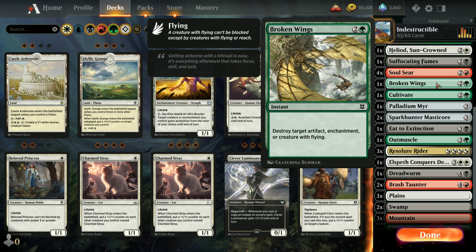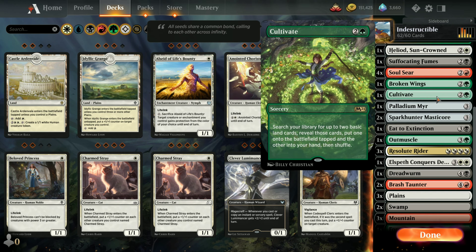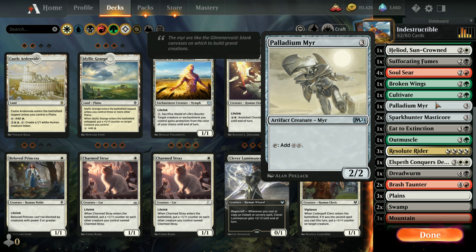One copy of Broken Wings to take care of target artifacts, enchantments, or a creature with flying. One Cultivate to get some land. One Palladium Myr - this is mostly just there to get me the two colorless mana.